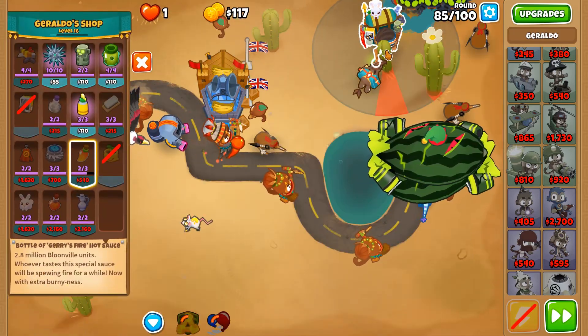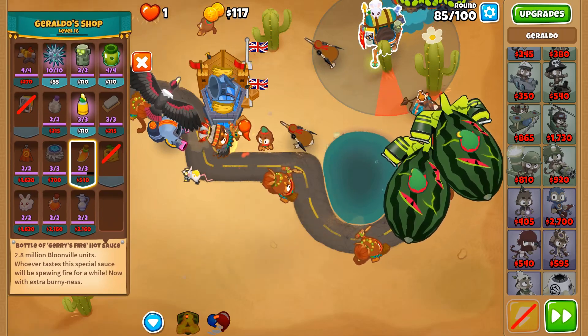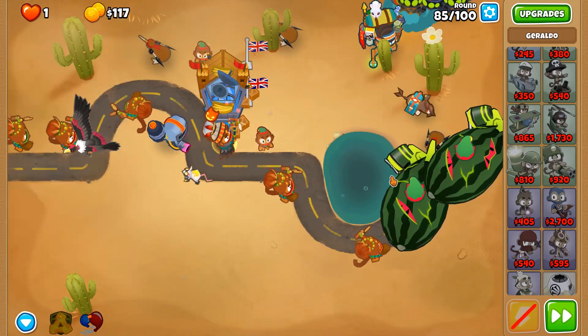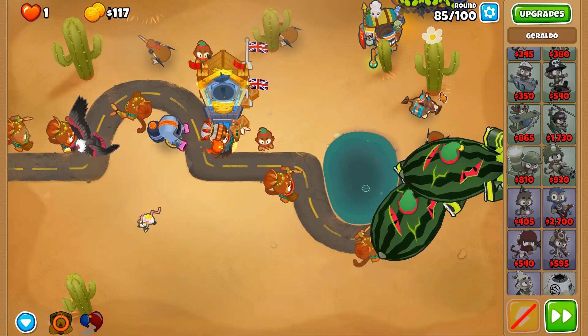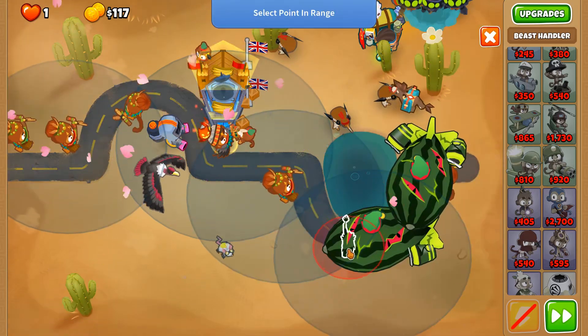Geraldo, why are you attacking them? You have no line of sight of them. I think sometimes it's their tail end — if their butt is literally sticking right towards Geraldo, then possibly they can attack.